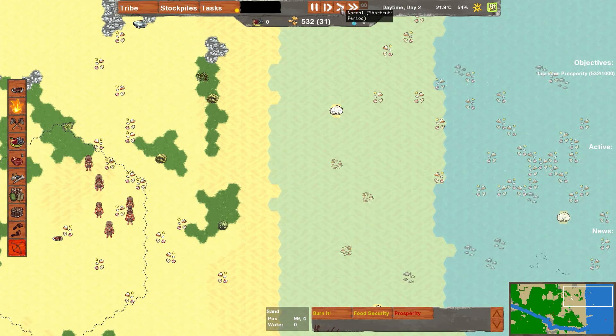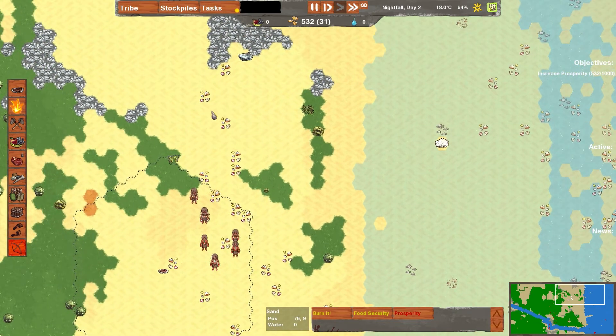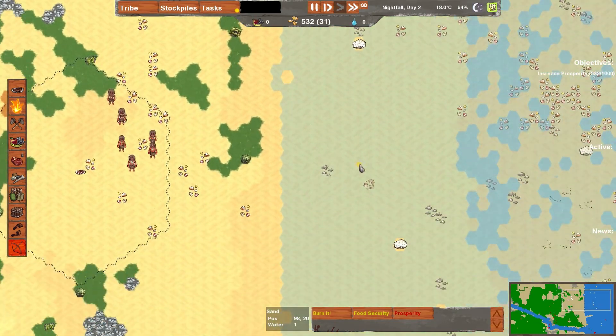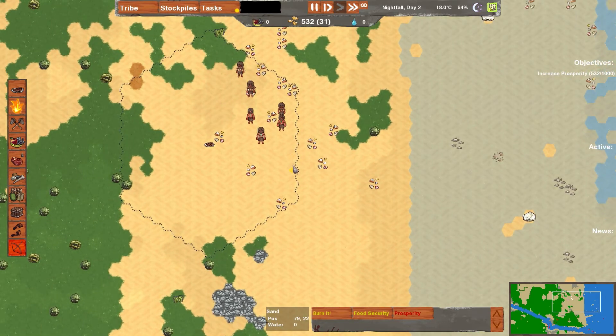All the crab holes are disappearing. And then when the tide goes back down the crab holes will reappear. So there's only a certain amount of time during the day when you can get those crab holes. I think that's pretty cool.